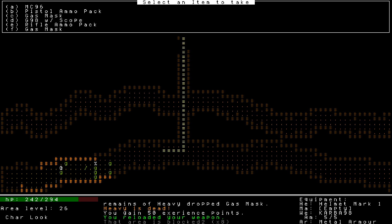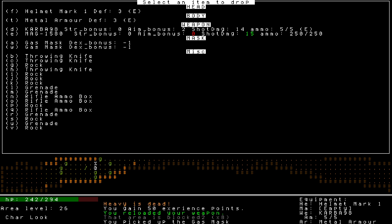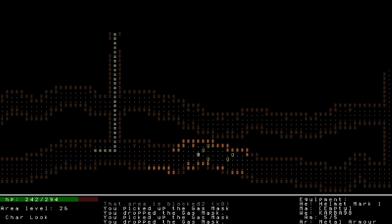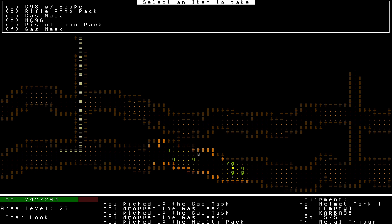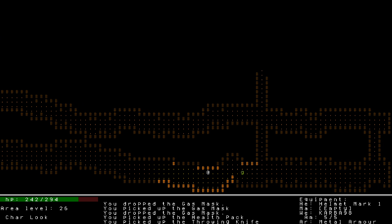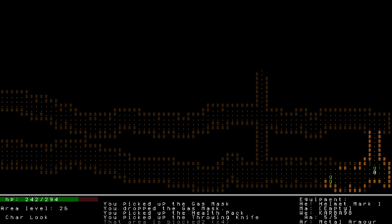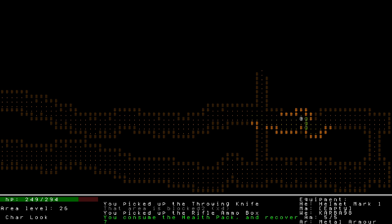I didn't notice there was metal armor on the ground here — I don't think an enemy dropped that, it was just there. Do not need the gas mask. I think I picked up every health pack... oh there's one health pack. I was going to say I thought I picked them all up but maybe I missed at least that one. I think around where I'm standing is when I started picking them up off the field medic corpses.